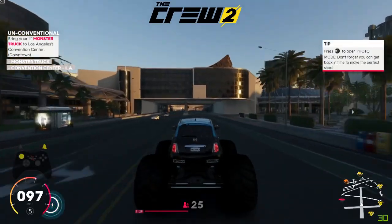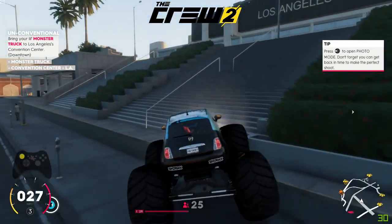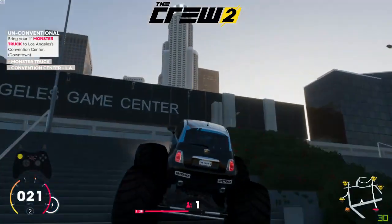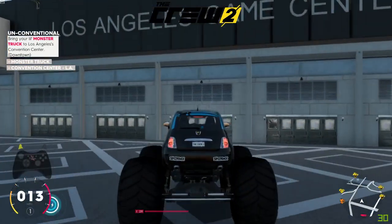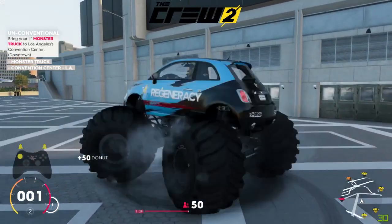Here we are at the convention center — you can see that Convention Center LA has now highlighted. All conditions are highlighted, so you can take the photo wherever you want. I just thought I would take it here for something a bit different. I set myself up here and I am going to shoot donuts trying to get a decent picture.